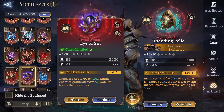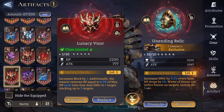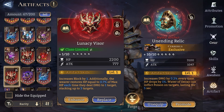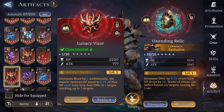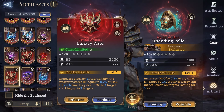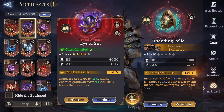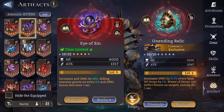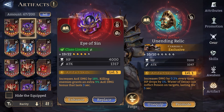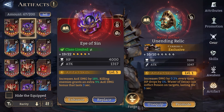We'll also look at Eye of Sin. We're not going to compare Lunacy Vicer because it does something entirely different — it sustains Cerberus instead of letting him die early. Today we just want to maximize in terms of damage: what's the best artifact? We also have an Eye of Sin at level 5, so we're going to see how it fares compared to the other artifacts we have in mind.